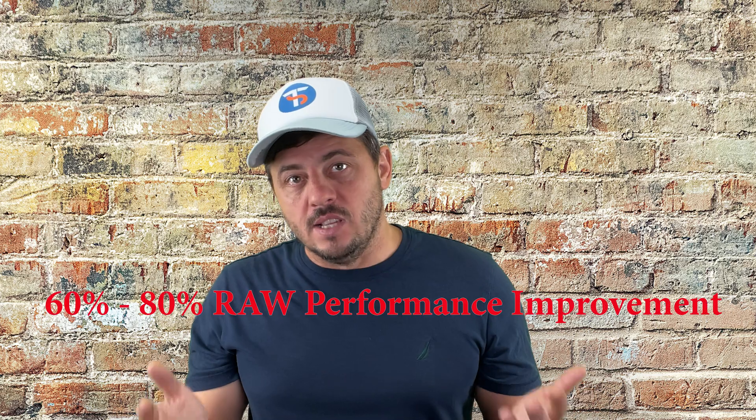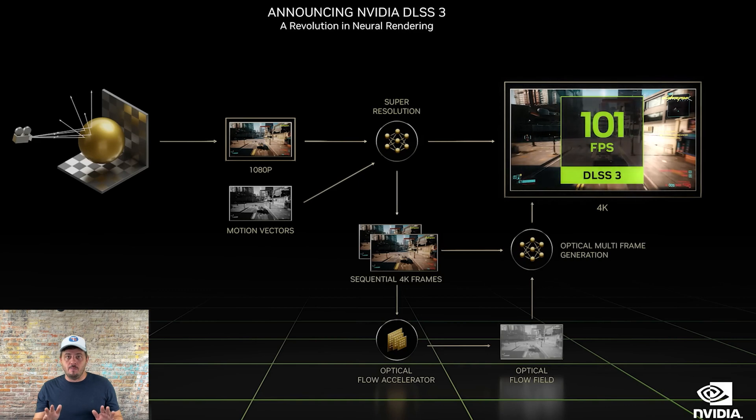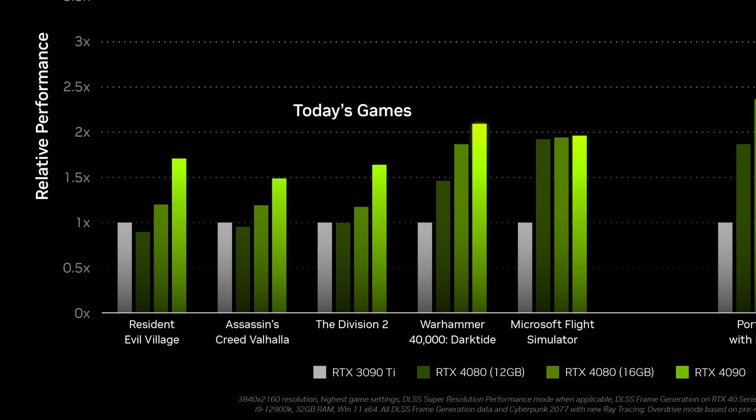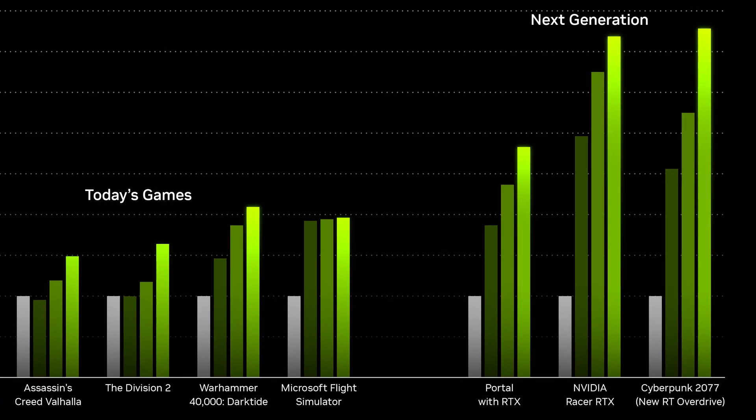So in short, you are getting at least 60 to maybe 80% more raw performance without DLSS 3, and expect about 2 to 4 times the performance with DLSS 3 enabled — with the caveat that the game has to support it and it may introduce some latency. Looking at benchmark charts from Nvidia, in most cases you're getting about 60 to 70% performance improvements without DLSS 3.0. So if you're a gamer, you might want to wait until DLSS 3 support rolls out. I don't see anything wrong with getting an RTX 3090 Ti unless you want to future-proof your PC, but you will be looking at an extra $800 to do that.